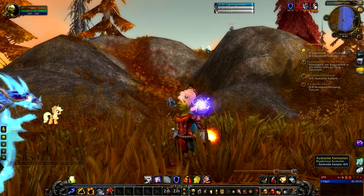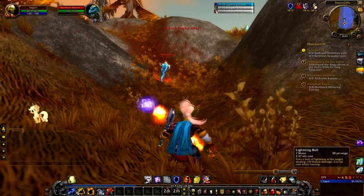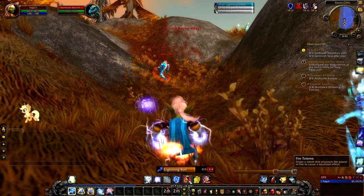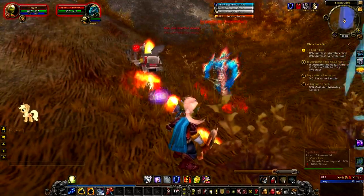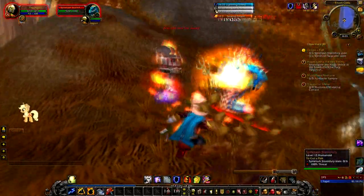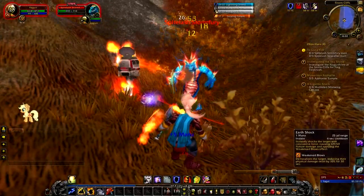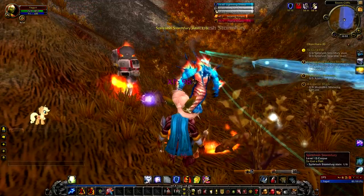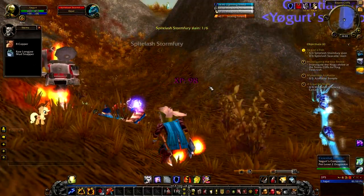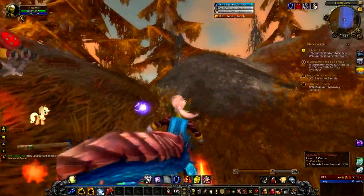Look at that - an Azshara-ite formation, that's what we need! I'm going to drop a totem but first let's get a lightning bolt going. Watch this - there it is, that is the actual Searing Totem doing that damage. That's really cool. I don't know why I haven't been doing that in the past because it means these guys die a lot faster.